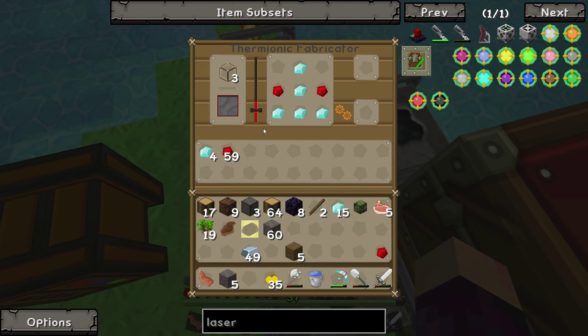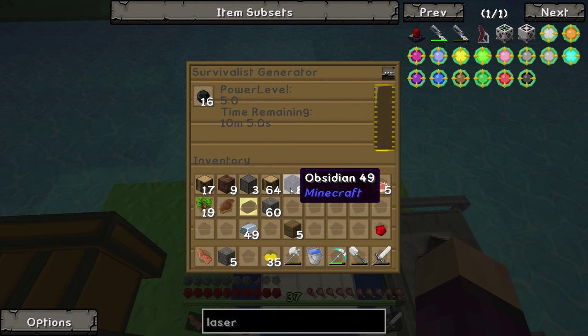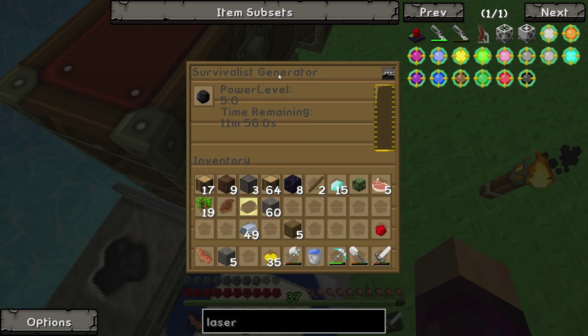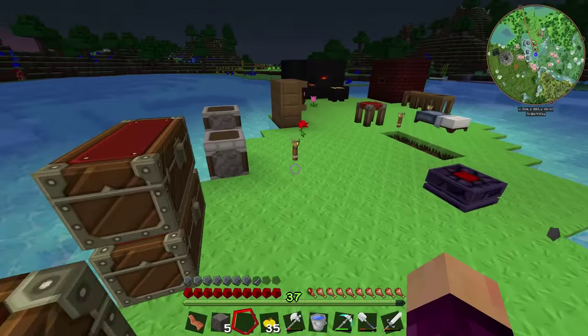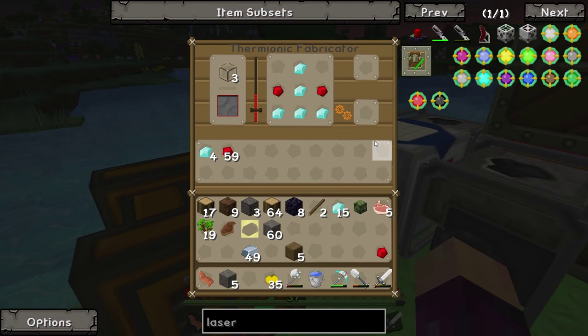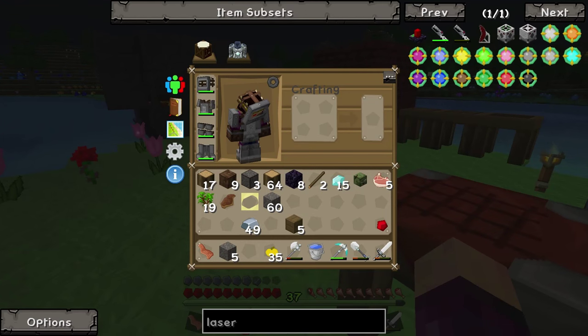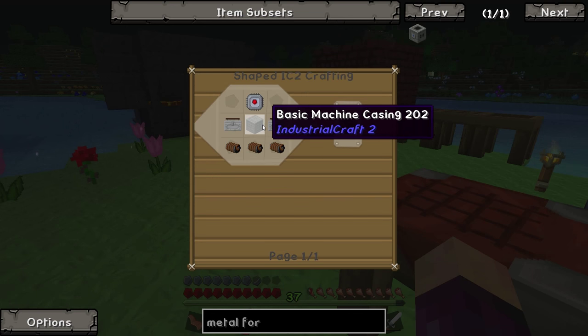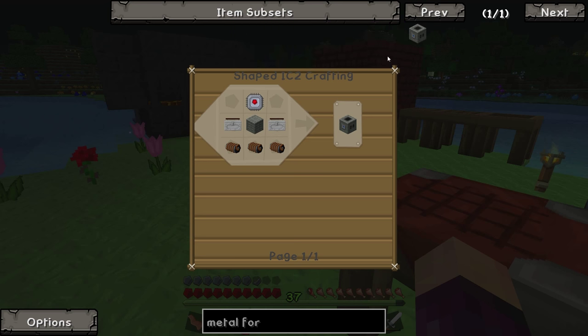Finally something is happening within the thermionic fabricator — it's heating up in the little bar in the middle. Once it got to a certain point, one of our glass did turn into liquid glass, but now I think it has to fill all the way up before we actually get our four electron tubes. The good news is that these survivalist generators are fantastic in terms of efficiency — they produce 5 RF per tick for 13 minutes per piece of coal. Whilst we wait for that to finish we can start working on other parts we need to make the metal former.